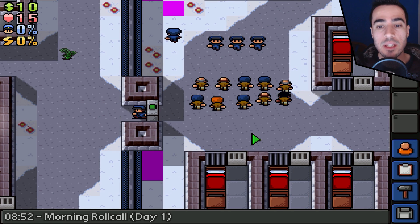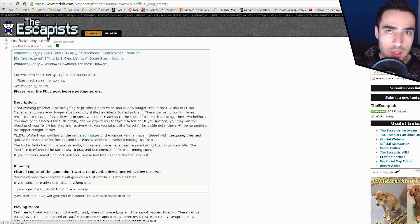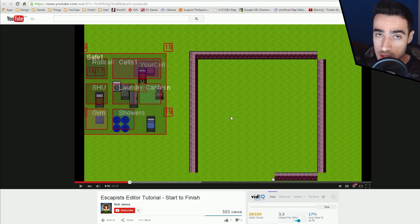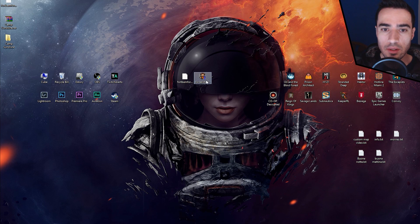For those who want to create their own maps, you want to click on Windows Binary for the executable. This is not a program that you install — this is just an executable that you simply run from your desktop or any other folder. If you want to know more in-depth how to work with it, there is a tutorial link that will bring you to a video from the creator of this map editor explaining how to create prisons. Click over here to download the Escapist Editor and run it.